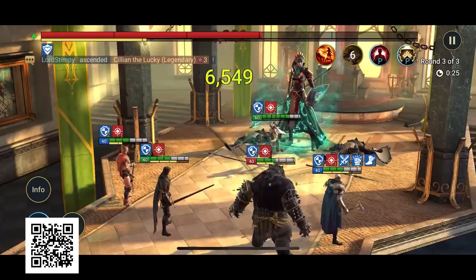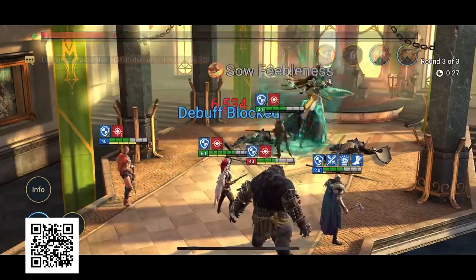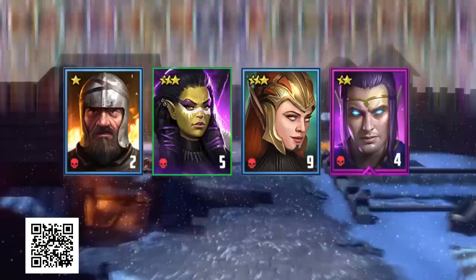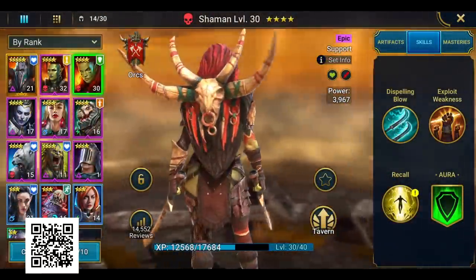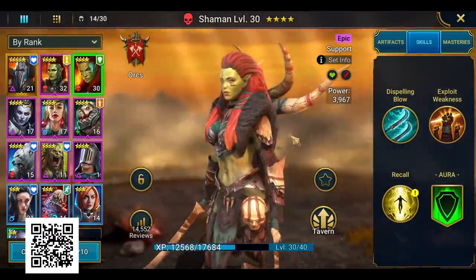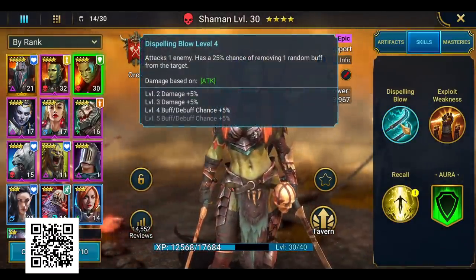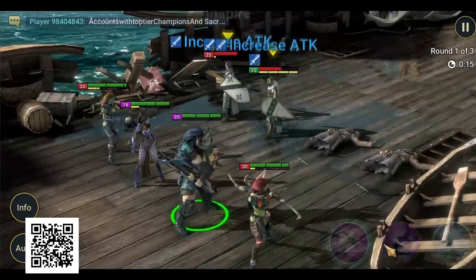What I like about the game is that there are so many champions to choose from. Here is Shaman — her dispelling skill attacks one enemy and has a 25% chance of removing one random buff from the target. Let me show you her skill in battle.